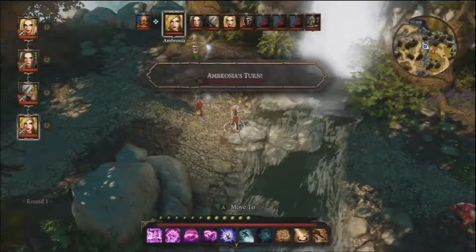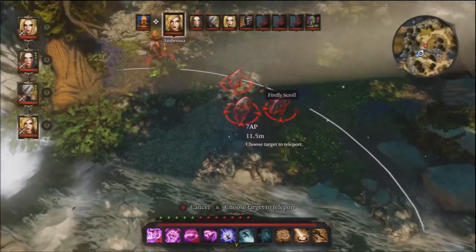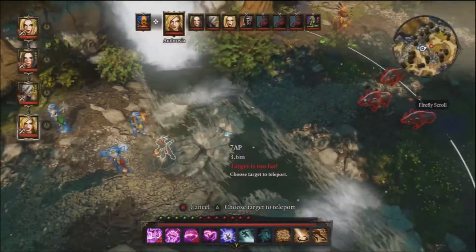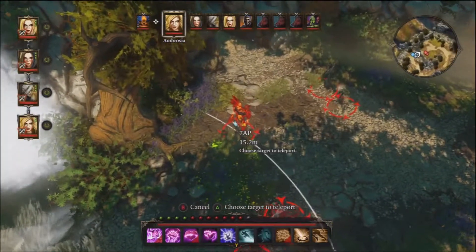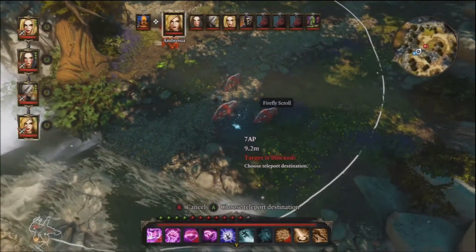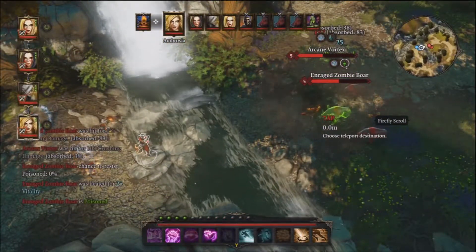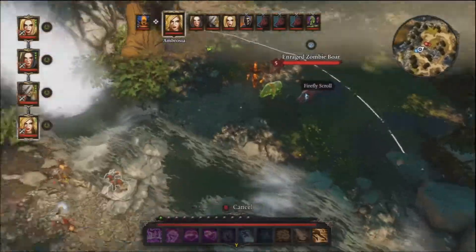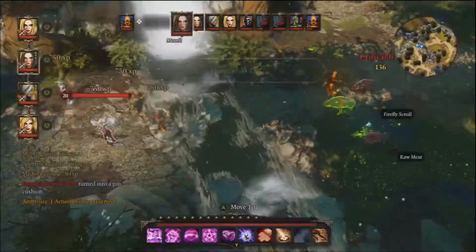Arcane vortex — okay. I'm going to assume that thing is immune to fire, it looks like it's got some sort of shield on it. I'm not sure what that symbol is, it's got some sort of buff. Those dropped a fire wand and an earth wand.